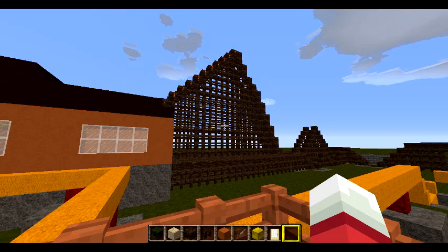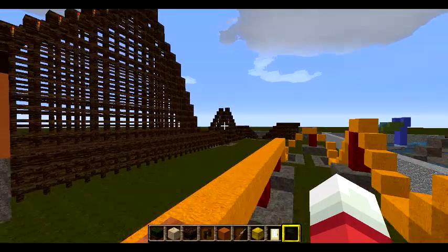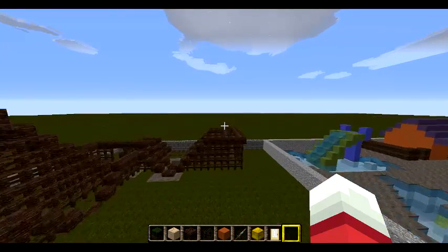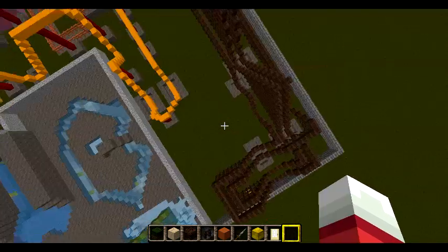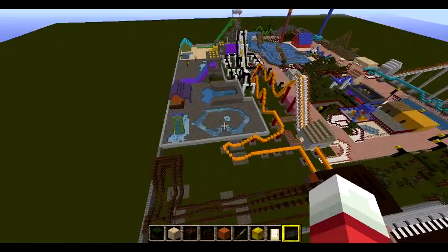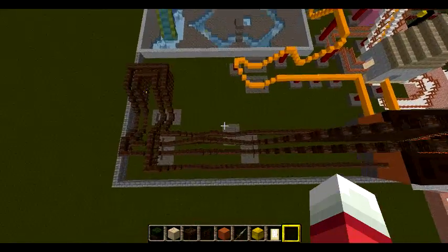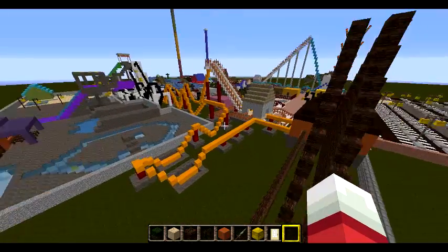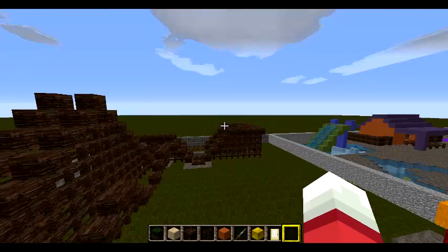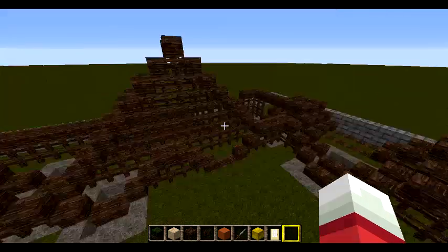To wrap things up, we have our Storm Racer rollercoaster which is now finished. We've finished the entire track layout and as you can see from above, it looks so short. I just don't know why I make short rollercoasters — that's the way I design them in Minecraft. This is actually a GCI Woody and it's pretty fast, but it's a short GCI Woody.